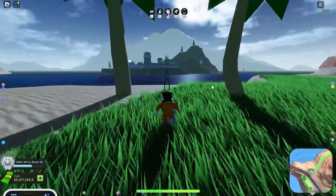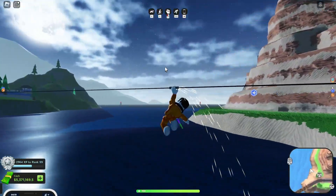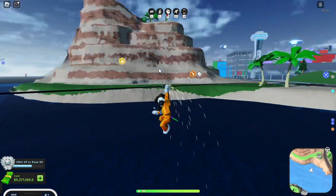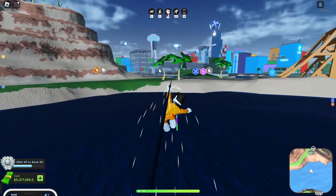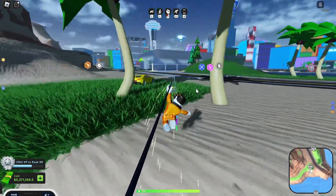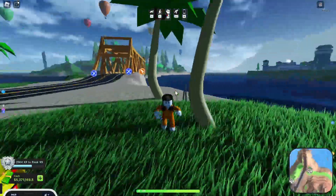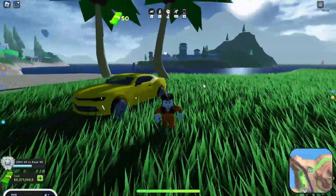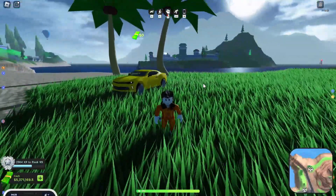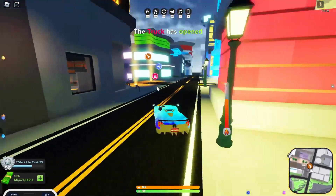Something else I missed covering from the previous update that came out last week is the zipline right over here. There are plenty all around the map, and you can actually jump and switch directions with it. You can also shoot on the zipline and it has a cool animation — it holds onto the zipline. This was actually in the game in Chapter One, so they brought it back.